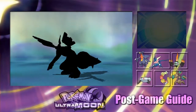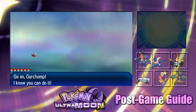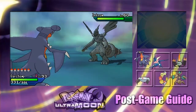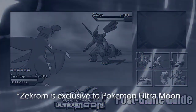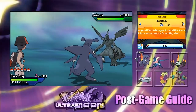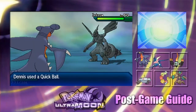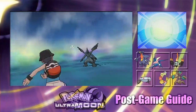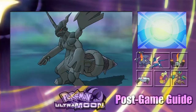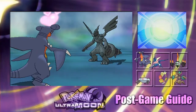Listen to that music — welcome to the team, Zekrom! There's only one in every game. It has the ability Teravolt, which is great. I'll throw a Quick Ball at it. Totally Black and White music here. I kind of knew that one wasn't going to work, but it was worth a shot.